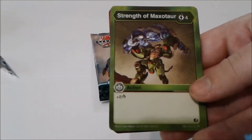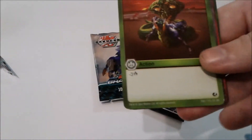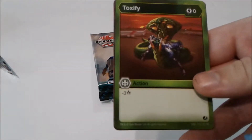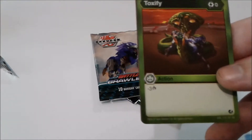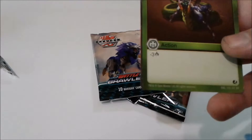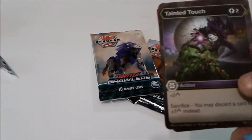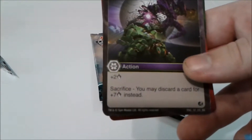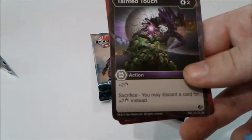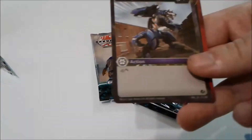Strength of Maxotaur — for Ventus, this is one of your better damage boosters. Toxify — I do like that zero energy cost. If I get enough Ventus, I may have to put this in there, just because I love zero energy cost. Tank to Touch — for two energy, plus two damage, and you discard a card for plus seven damage instead. Any card that gives you sacrifice is great for the Darkest deck.